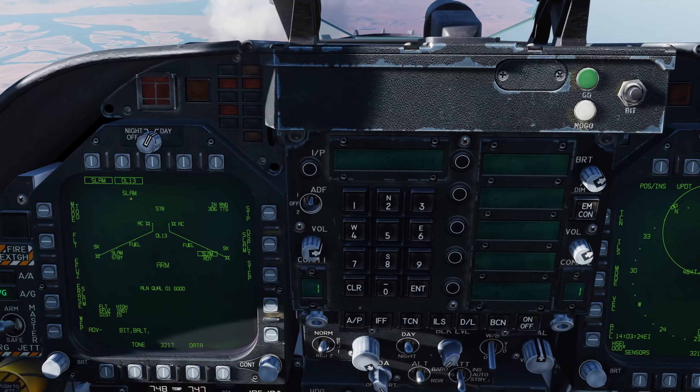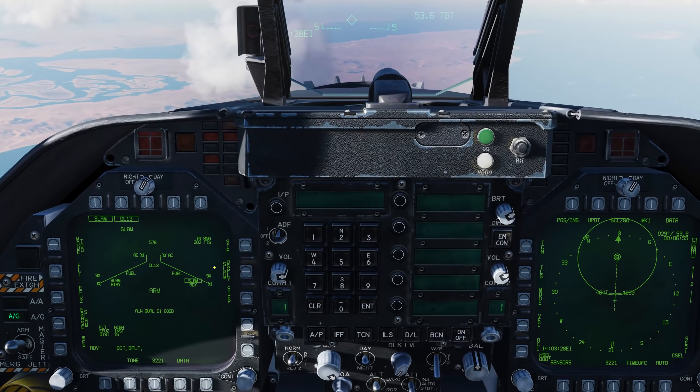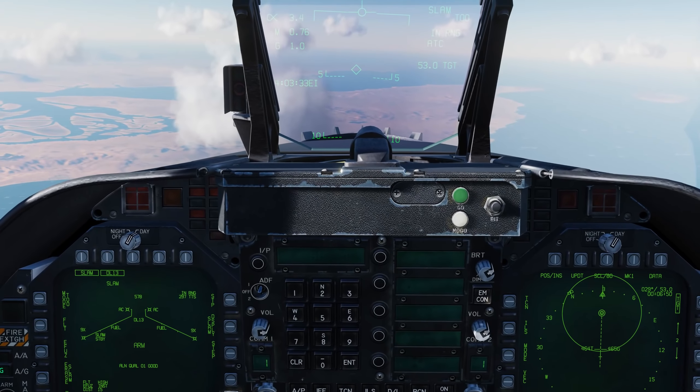Coming back, we also see that our SLAM is now aligned and we have a ready indication for Station 8. So let's go ahead and press the weapon release button to release this weapon. And run away.